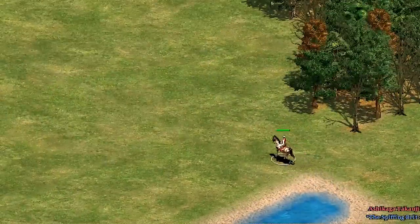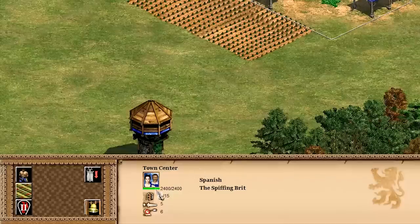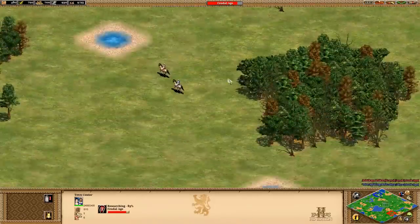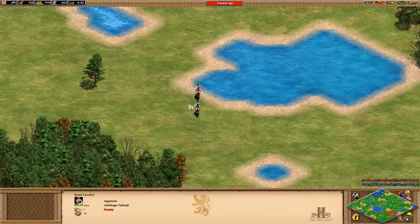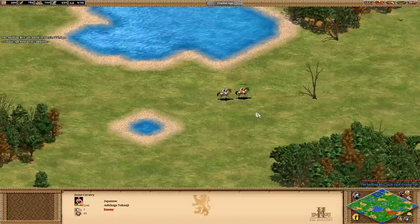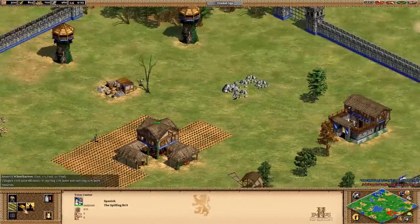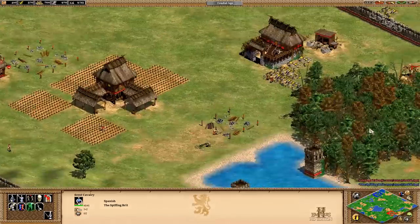It would appear the Japanese are sending out their Scout Cavalry. We'll send out our Scout Cavalry as a counter — a fantastic idea. I have just enough peasant people, so I'm going to immediately move us into the feudal age, as that's going to allow us to get on with some good old-fashioned research technologies. We've taken out the Japanese Scout Cavalry — glorious success. The Japanese are building blacksmiths and markets, so we should probably get on with that.